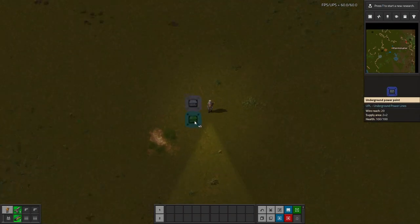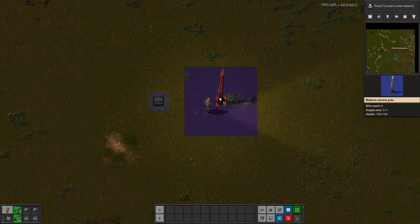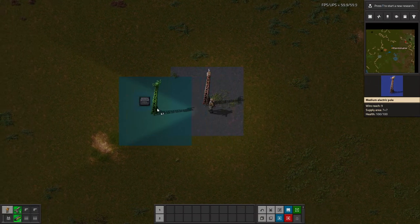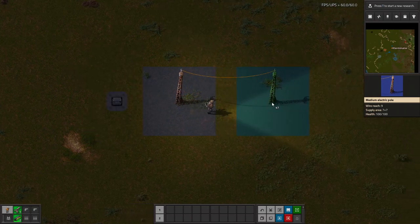As you can see, this is the supply area here — very small, but can still be used. One thing to notice is that since they're underground, you don't see the wire, so there's no visual indicator of when you've reached your wire limit, which I think is something that could definitely be added in the future.